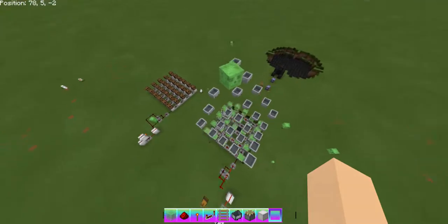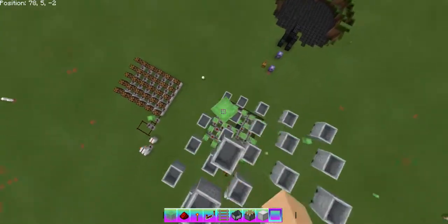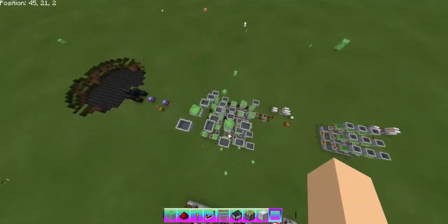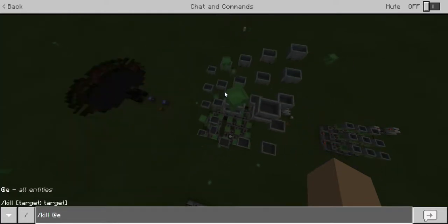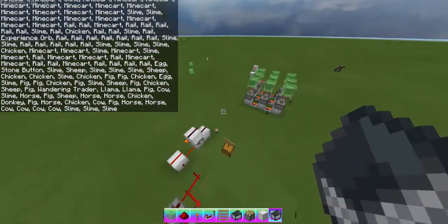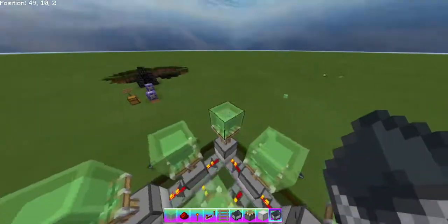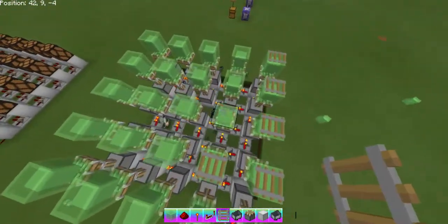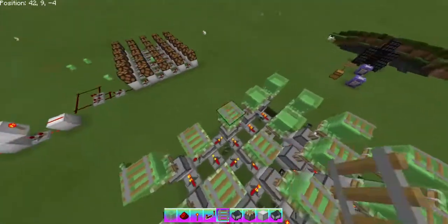Oh no, there's a slime — it's messing everything up! I guess it was attracted to all its friends that became slime blocks. I'll just do slash kill at-e — bam. Oh, it killed the minecarts. Okay, I'll just turn that off and replace all the railing so you can see the big version. It got messed up by the slime so we'll redo this.